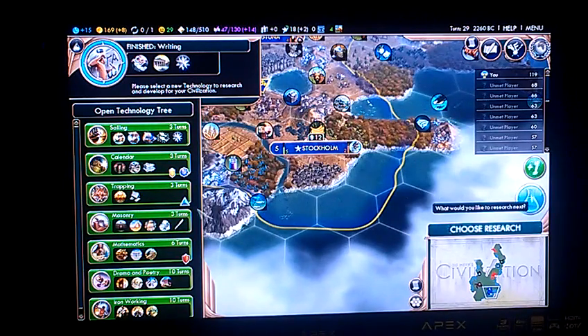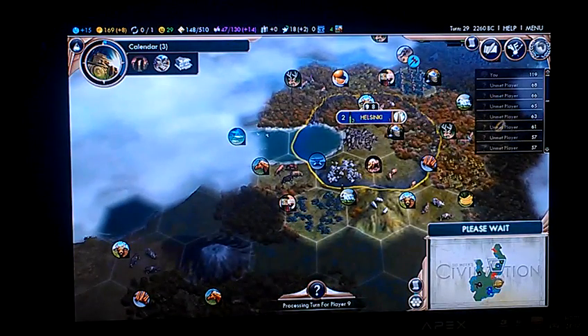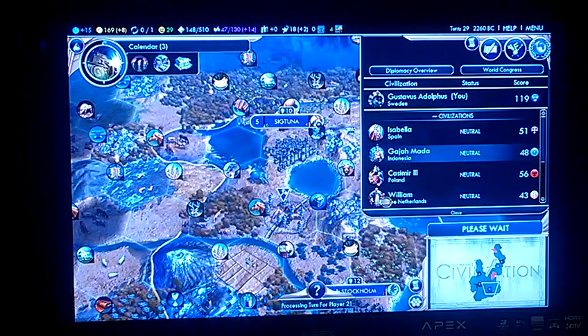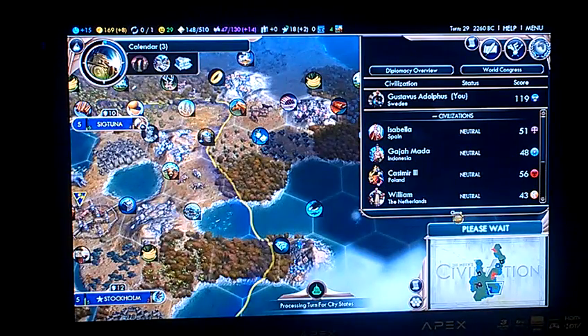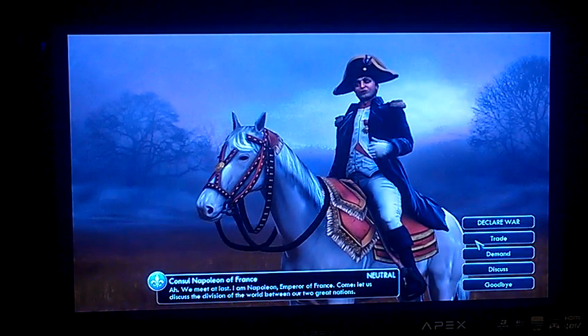I should probably do Calendar. I'm not setting up an embassy with Isabella because as I mentioned previously, I'm probably going to take her out. Auto-turn isn't a bad thing, but at times it's a bit of a dim list.